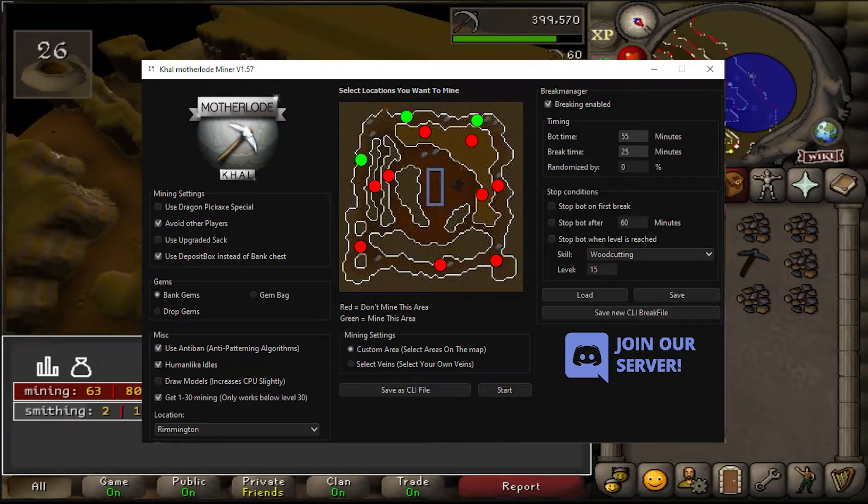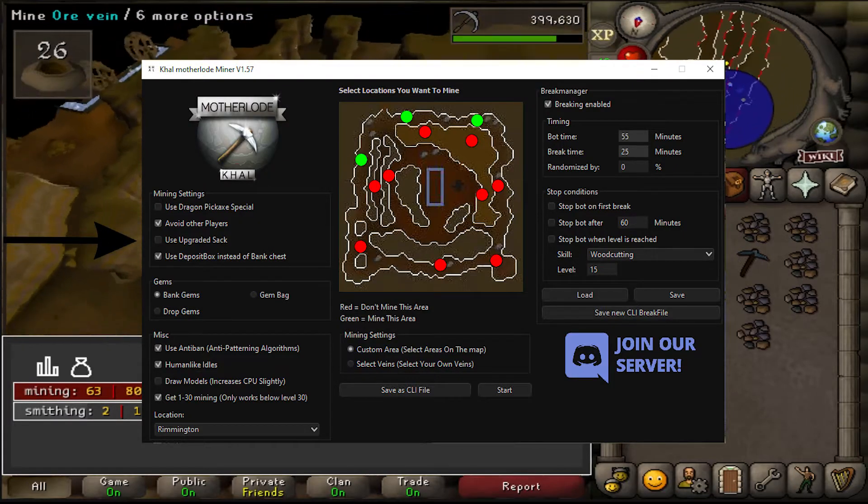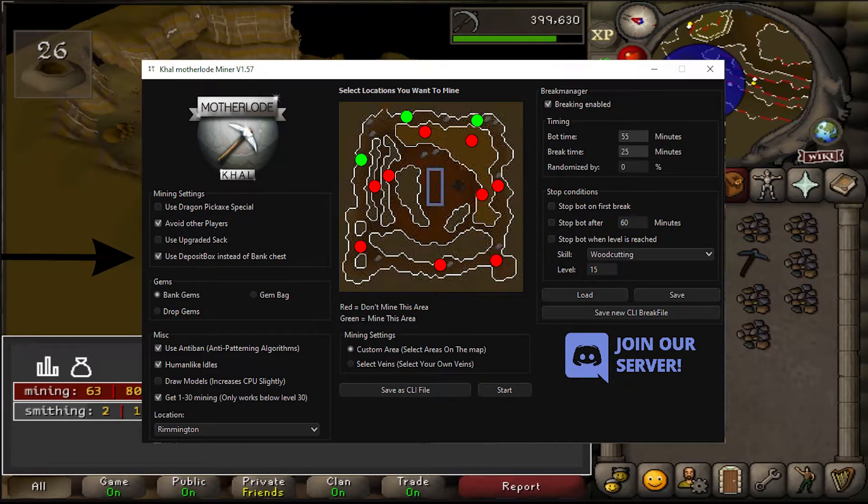The mining settings will allow you to choose whether you want to use a dragon axe special, avoid other players, use an upgraded sack, or use the deposit box instead of the bank chest. You can also choose if you want to bank or drop the gems, or simply use the gem bag instead.